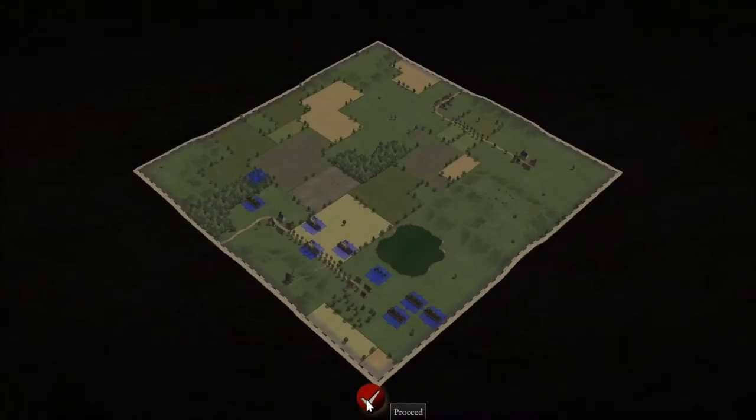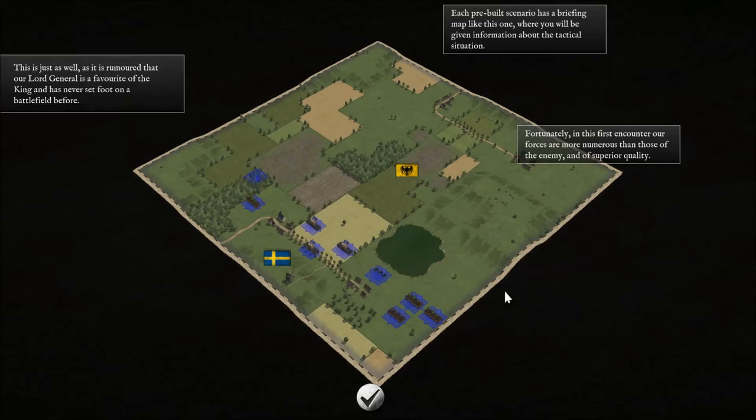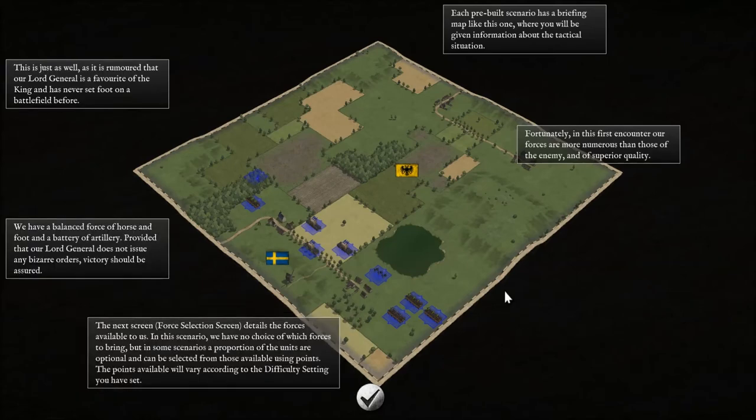Ctrl left-click to bring up a more detailed information panel. Things keep popping up — each pre-built scenario has a brief account like this one. We'll be given information about the tactical situation. Unfortunately, in this first encounter our forces are more numerous than those of the enemy and of superior quality.